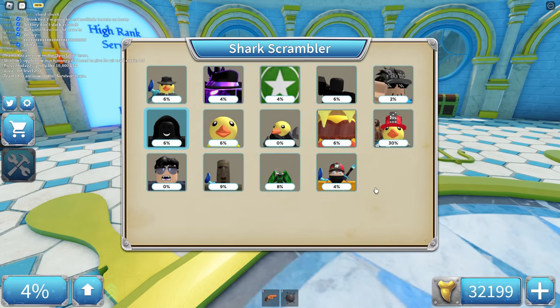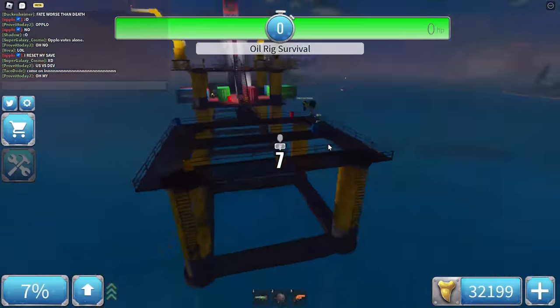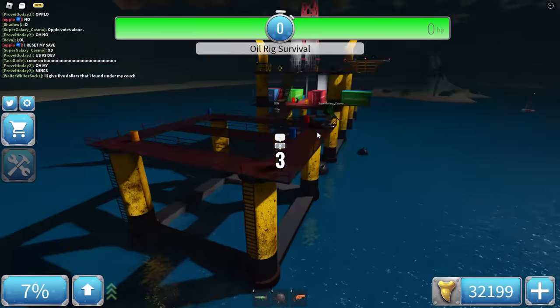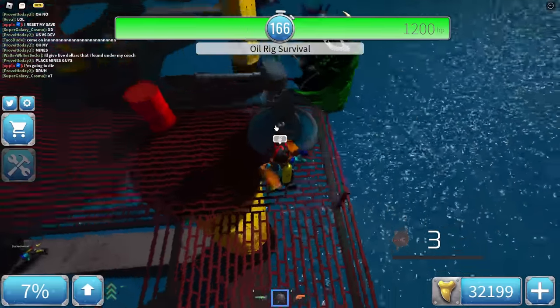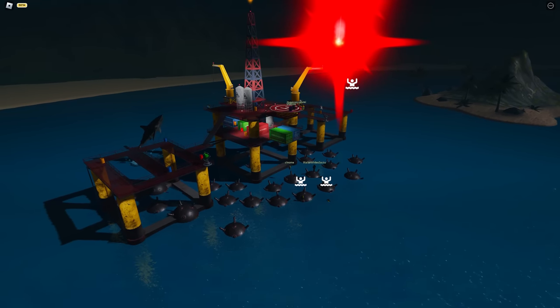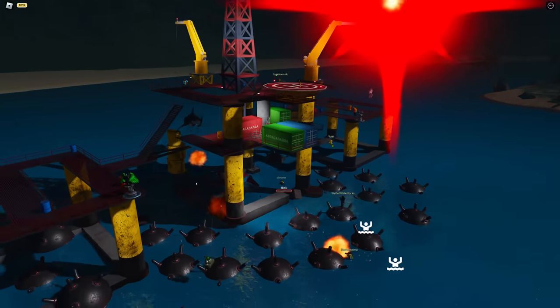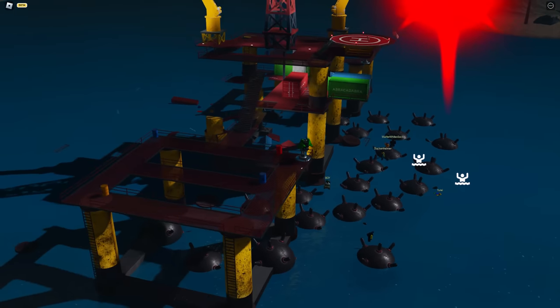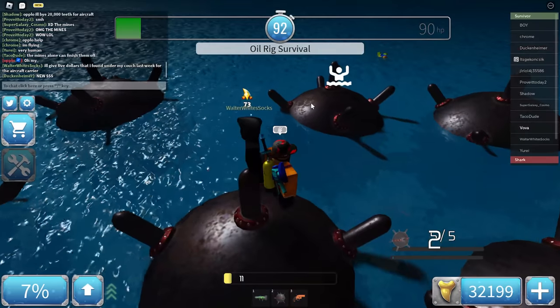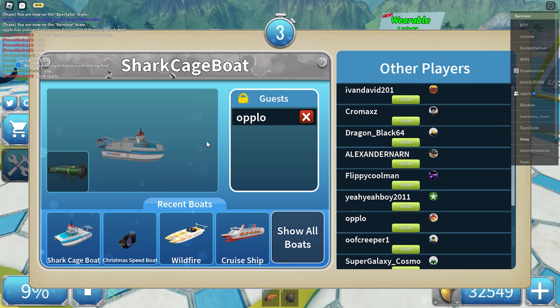Let's see what an oil rig looks like in a high rank server — it's going to be ridiculous. Oppo is a shark with nothing, basically a great white against an army of pro players. Let's put down mines — the shark has just no chance. The shark came in at 90 HP, that's crazy from all the mines. Just like that we won. It's a pretty cool boat, but it's cheap so you can't expect too much.